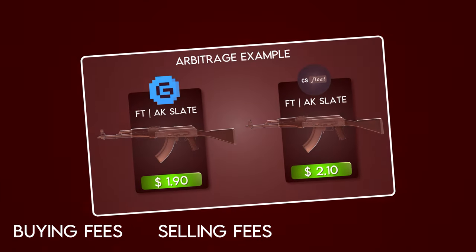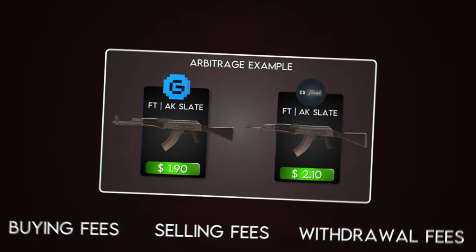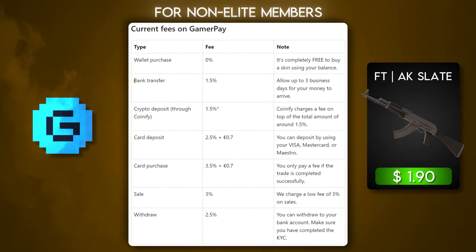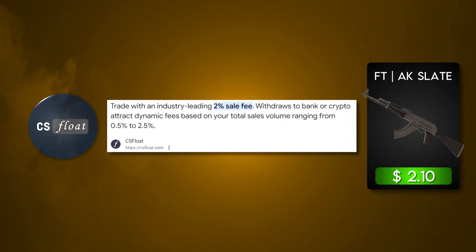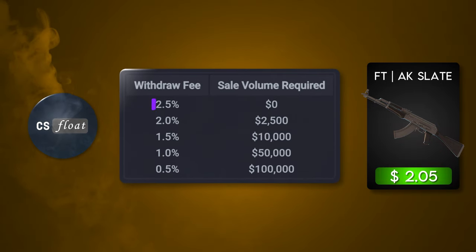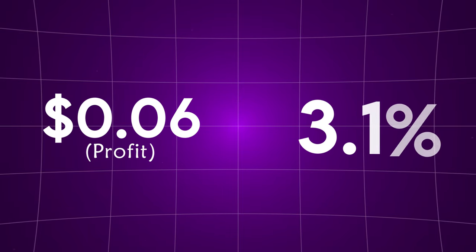In that arbitrage example I didn't factor in the buying fees, selling fees, or withdrawal fees. For non-elite members, GamerPay has a 1.5% bank transfer deposit fee, making the actual cost to buy the skin $1.93. On CS Float, there's a 2% sale fee, so after selling the Slate you'd receive $2.05. CS Float also has a starting withdrawal fee of 2.5%, so after withdrawing that $2.05 you'd be left with $1.99 — a true $0.06 profit, or a 3.1% profit.